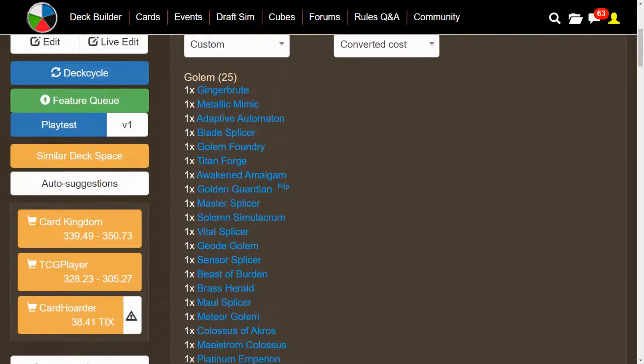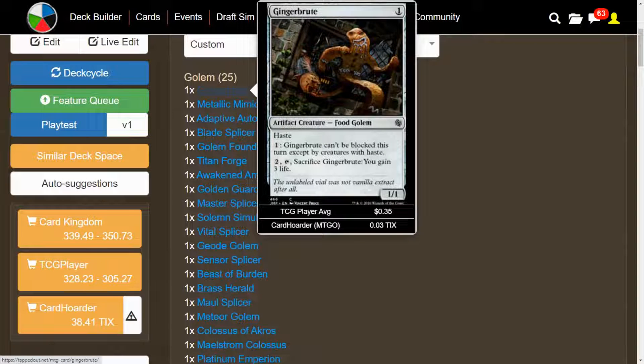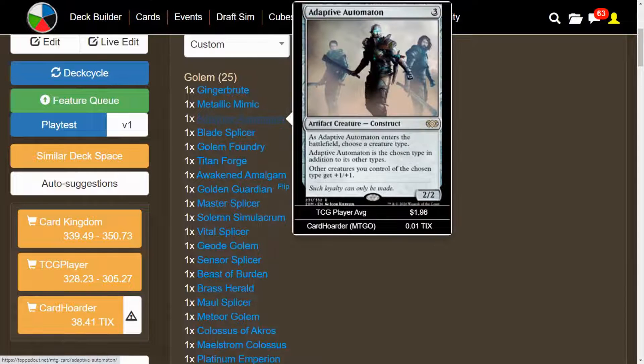On to the bulk of the deck, which is going to be Golem cards — either straight-up Golems or cards that give us Golems. We have Ginger Brute, a 1/1 with Haste. It's not the worst thing since we have other ways of giving our Golems more power and toughness. You can pay one mana so it can't be blocked except by creatures with Haste, and pay two mana to sacrifice it and gain three life. We have both Metallic Mimic and Adaptive Automaton, which can become Golems and provide +1/+1 counters to your other Golems.